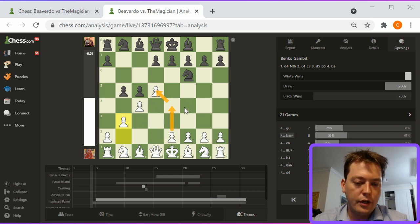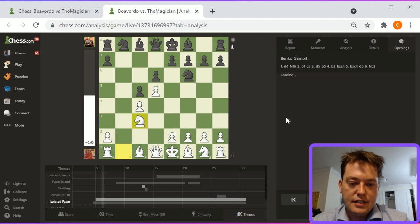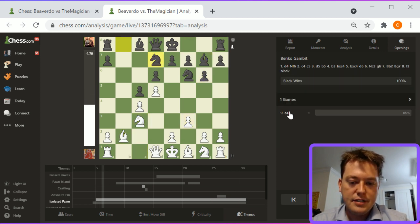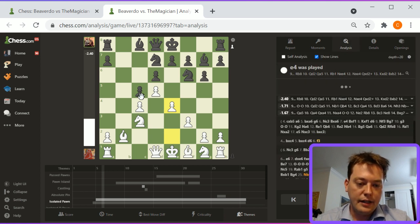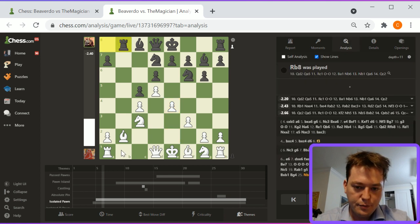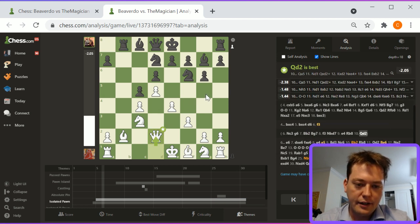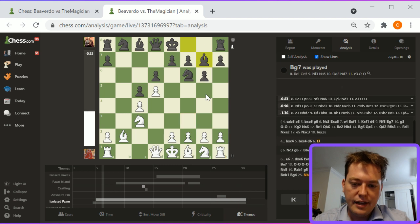B takes c4, b takes c4, d6, knight c3, g6, bishop e2, bishop g7, f3, knight bd7, e4. Now white has a huge center. This is solid and will be hard for black to break through. I'm a little bit impressed by how good the evals are for black here. I guess the mainline doesn't particularly like the f3, e4 structure. The engine is pointing towards an advantage for black after f3.